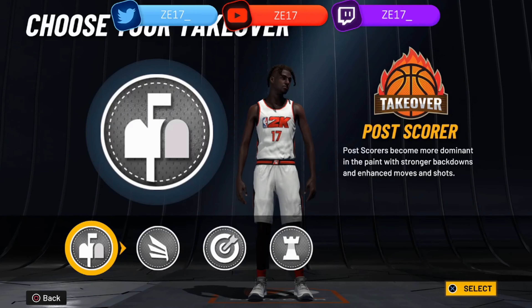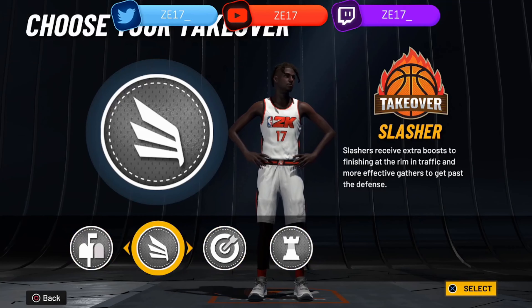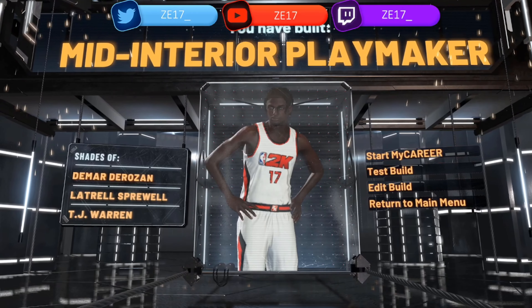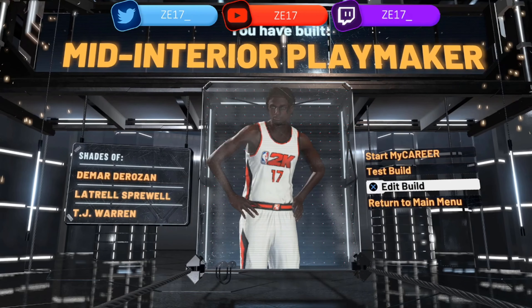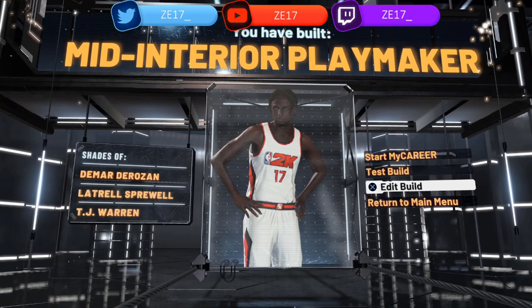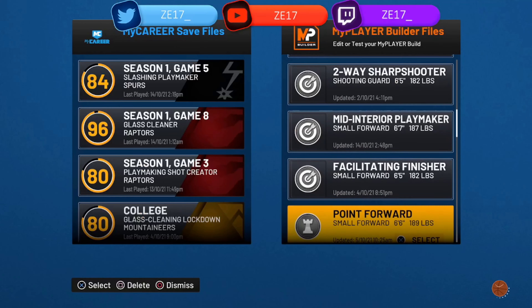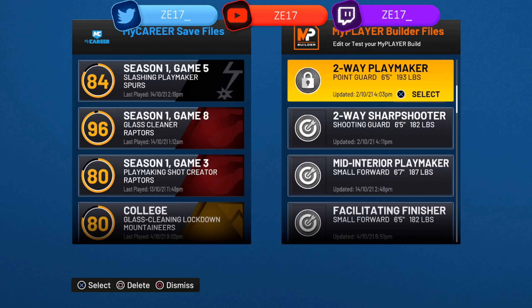Strength doesn't matter too much. For takeover, I chose slasher, but you can choose spot-up shooter if you want, and it will give you this build: the mid interior playmaker — shades of DeMar DeRozan, trails free world, and TJ Warren. That is how you make the build — hopefully you guys enjoyed, more videos coming soon, peace.